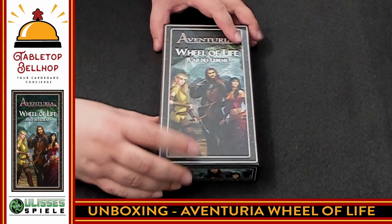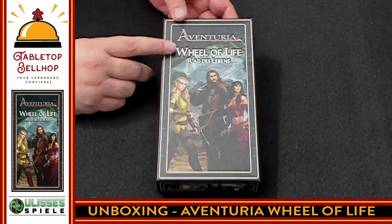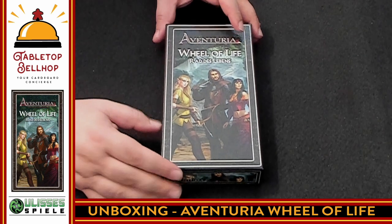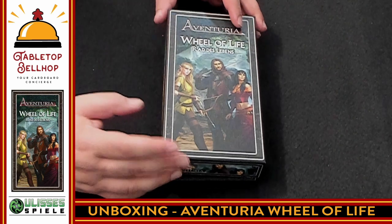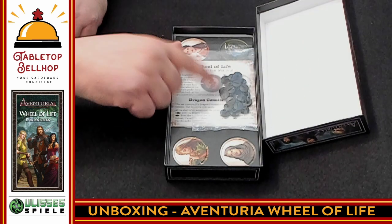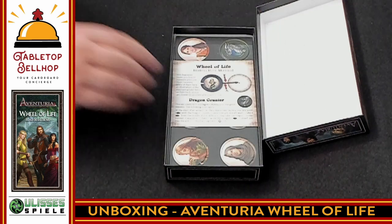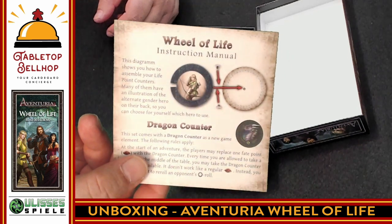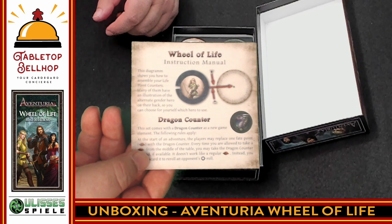Thank you for joining me. Let's crack this box open. We have a rather unique shaped box — the Wheel of Life, also in German — for the Adventuria expansion. This is supposed to be life counters for your games of Adventuria, the adventure card game, which is set in the Dark Eye setting — Germany's most popular role-playing game — translated to English. We have lots of little plastic bits that will obviously snap together to form our wheels, a whole bunch of plastic knobs, a short instruction booklet on how to assemble them, and something about a dragon counter.